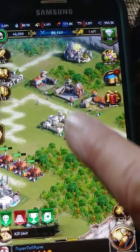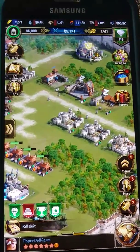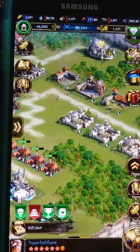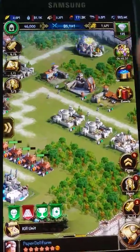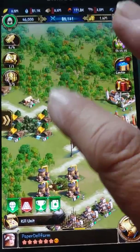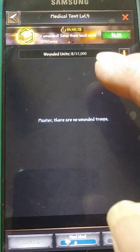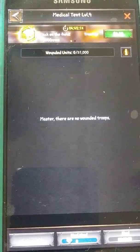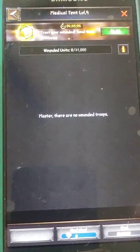I caution against upgrading too far your training camps. You're going to increase your troop count, but you also need your research to go along with it. You need medical research, and you need to have your medical tents. These are your little medical tents, and if you click here it says 21,000 units — that's how many injured I can have before they start to die.